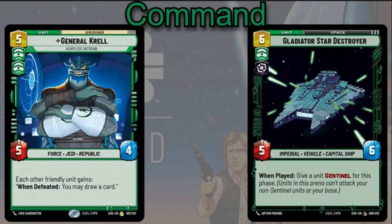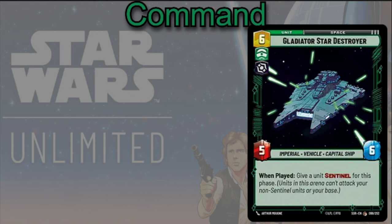You can play the Gladiator Star Destroyer — six cost, 5/6. When played, give a unit Sentinel for this phase. It's going to make some of your units more defensive. It doesn't say a non-leader unit, so when you have Palpatine on board as a leader unit, he'll be a 6/6 with ten HP and Sentinel — and that's actually going to be amazing.